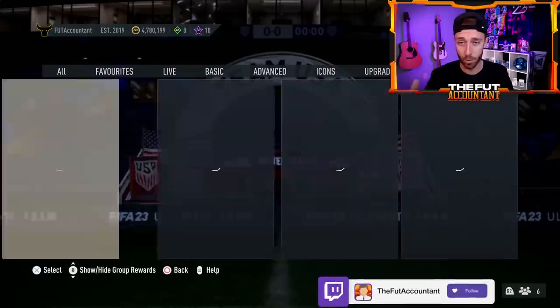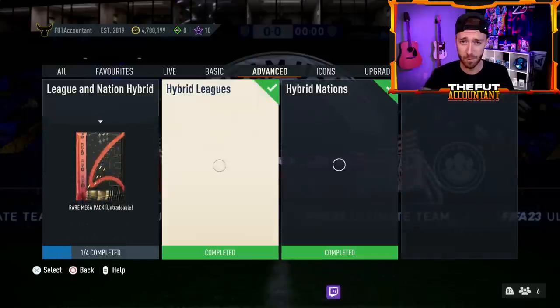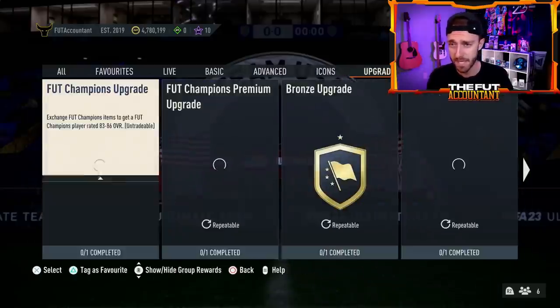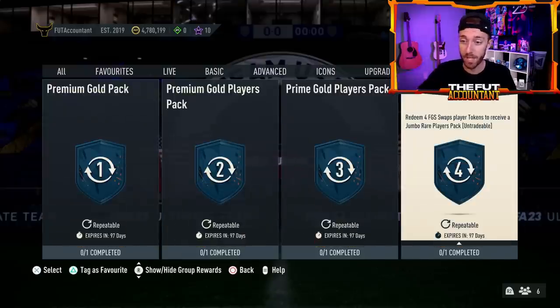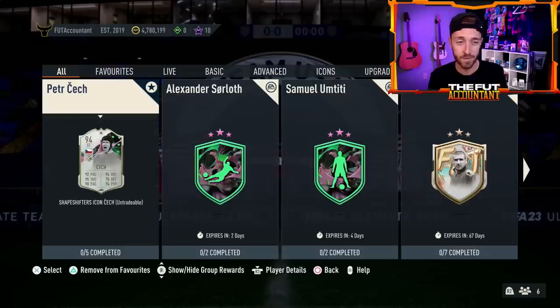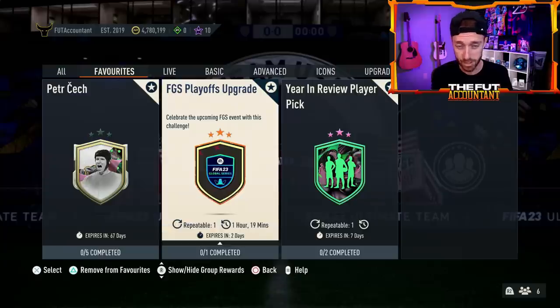If you're watching those pro games on Twitch or YouTube, you can still earn tokens. You can put those tokens into the Jumbo Rare Players pack — you get four of those — or put them in for a 100K untradeable pack. Not a bad way to get some fodder right now. Make sure you check your club for those tokens.